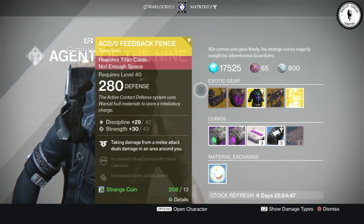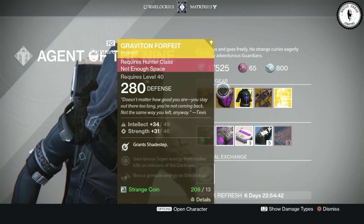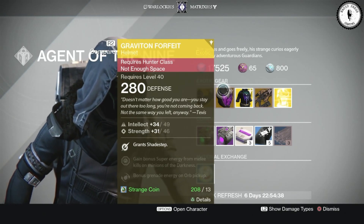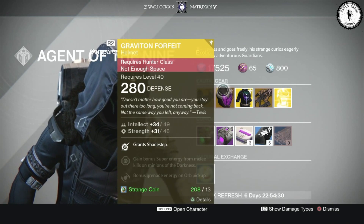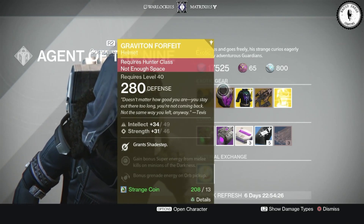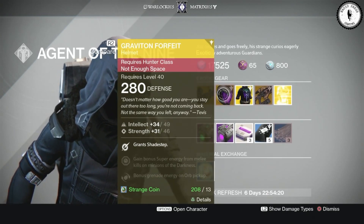For the Hunter we have the Graviton Forfeit this week. "Doesn't matter how good you are — you stay out there too long, you're not coming back. Not the same way you left anyway." — Tevis. The Graviton Forfeit is their exotic, granting Shade Step. I used to use it a lot in the beginning — it's worth picking up if you don't have it.